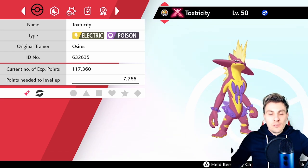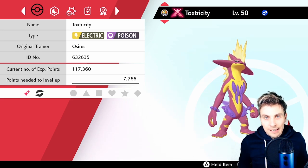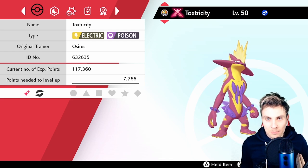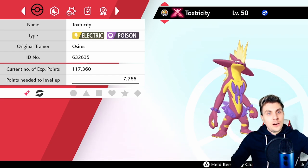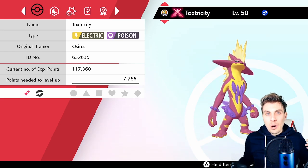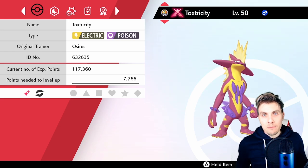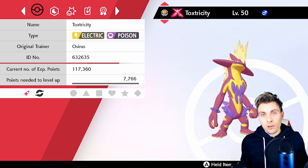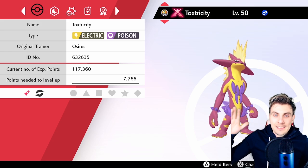Let me know which Toxtricity form is your favorite — do you prefer the Amped or the Low Key form? Toxtricity has probably one of the best designs in Sword and Shield for the new Pokemon. Being a guitarist myself, I'm a little biased, but I hope you found this update video useful. Have fun hunting these new GMAX Pokemon — it's a really nice bunch for February into March. I assume we'll get some new ones around the 9th of March when the event ends, but I'm not 100% sure. If I get confirmation on when these GMAX dates end, I'll update in a pinned post. Thanks for tuning in, take care, and I'll see you all for the next one.